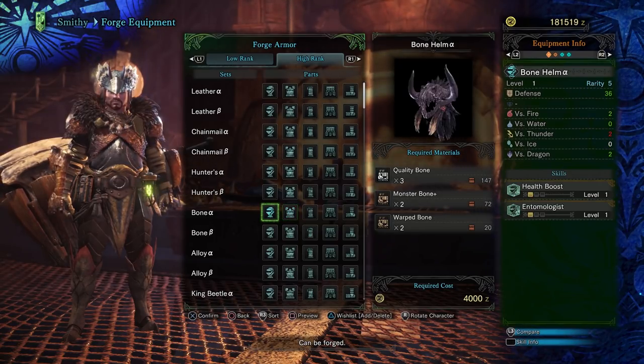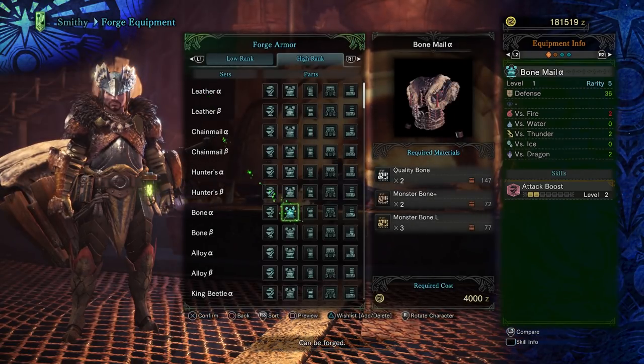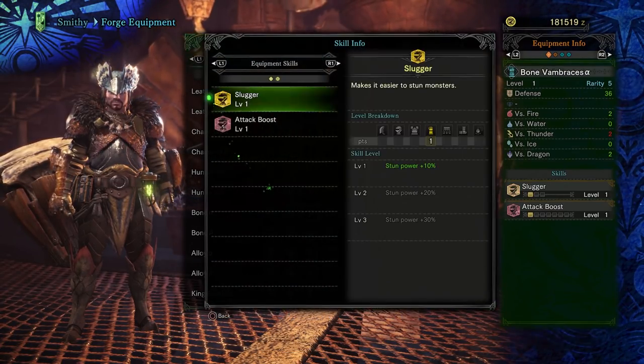These builds are reasonably effective and will be sufficient for getting you through the game. You may have skills that you favor on certain weapon types that aren't listed, and you should experiment to learn your play style.